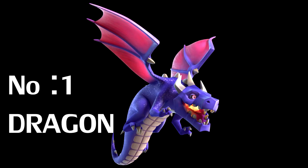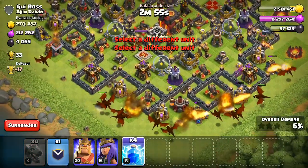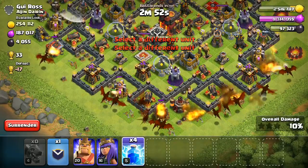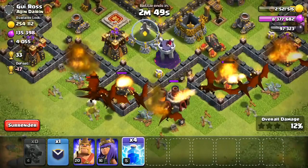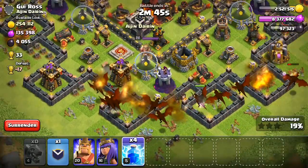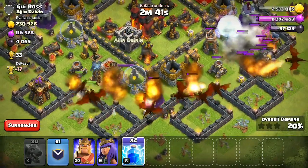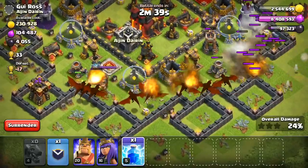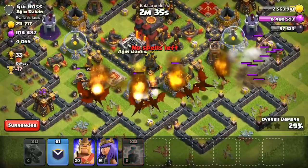This is the top 2 in the top 5 — there is a dragon. The dragon is a strong troop, unlocked by Town Hall 8 to 10. There are 3 stars in Glancast. There is a defense. It is an air troop with high hit points.